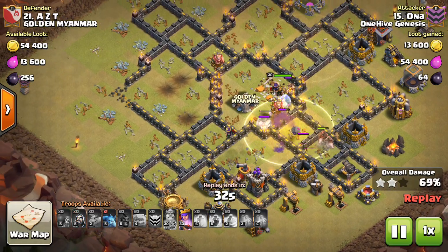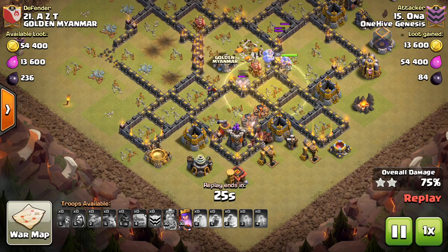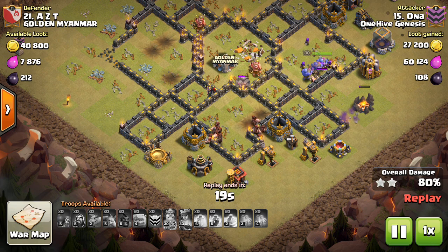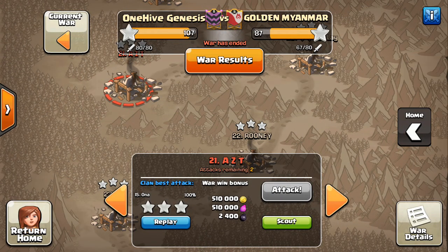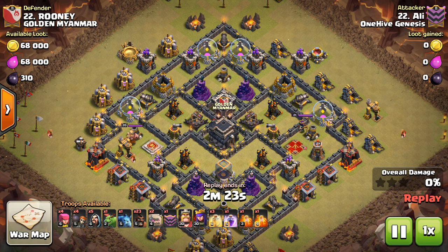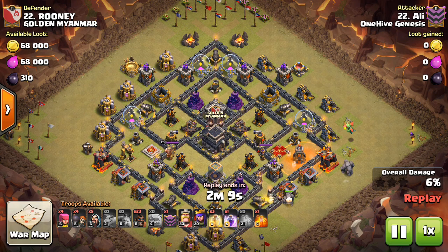It looks like he actually got three giant bombs there with his kill squad. Either way, it was some great value. That explosion must have been something else, because two more giant bombs just went off. It worked out very nicely. You can be a little more daring with your hogs as far as how you deploy them, now that the double giant bomb sets won't fully kill them. It's not quite as devastating if you hit a double giant bomb set, especially if they kind of trigger one at a time. So you can be a little more bold with your hog deployment.